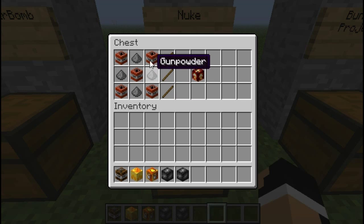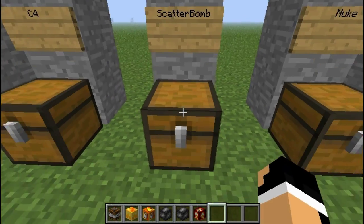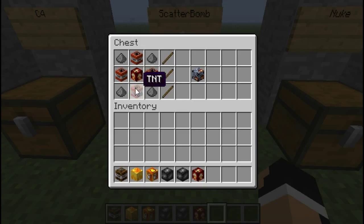One of the bigger explosions: the nuke. The nuke is basically TNT and gunpowder. Simple enough to make, pretty cheap too, but one heck of an explosion. The next is a scatter bomb. It's another one of my favorites. You're going to need four TNT, four gunpowder, and one nuke. So you've got to remember the nuke recipe before to get your scatter bomb.